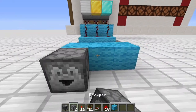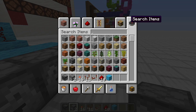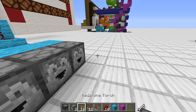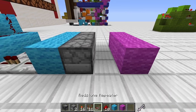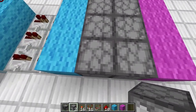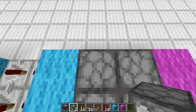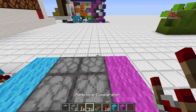Then we want to grab ourselves two repeaters and put them in like this. Then some light blue wool droppers. Then for the reset circuit, grab some magenta wool and place in droppers facing the other way. Make sure to put a stone sword in each of those droppers. The right ones will be empty.